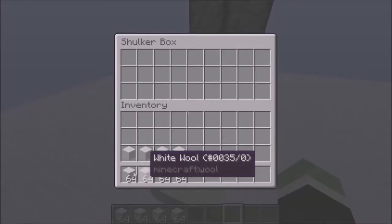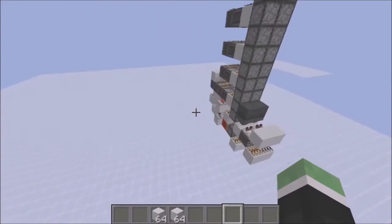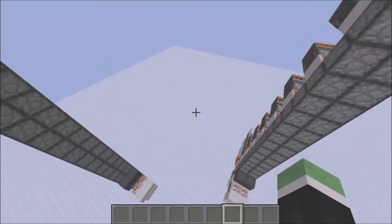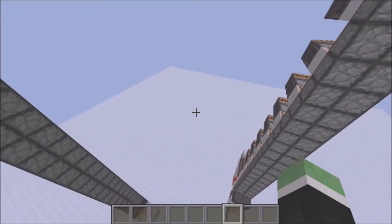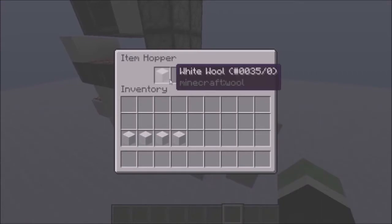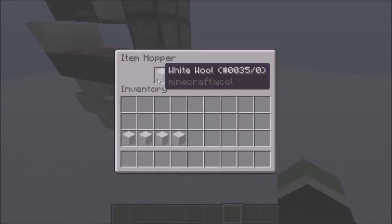Let's just demonstrate them. They work at exactly hopper speed. As you can hear, besides the piston to turn them off, there is absolutely no sound at all. Here you can see there will always be one item in the hopper, which gets transferred just at hopper speed.